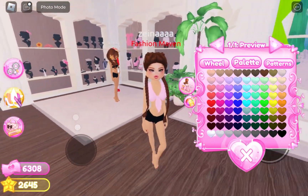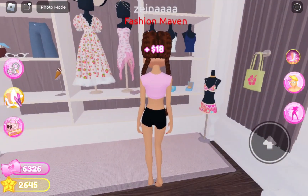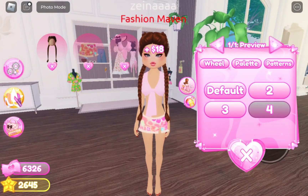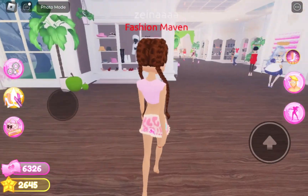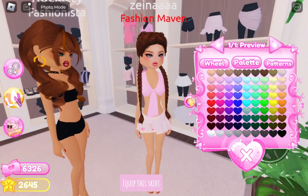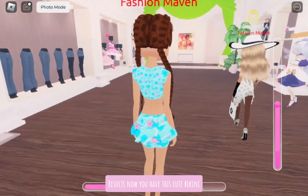Equip this top, then equip this skirt. Toggle the top to version 4 or 3. Equip this skirt, then this short one. Results — now you have this cute bikini.